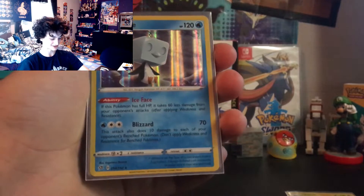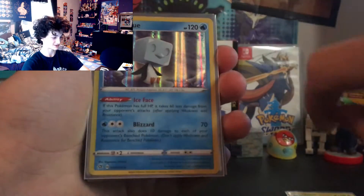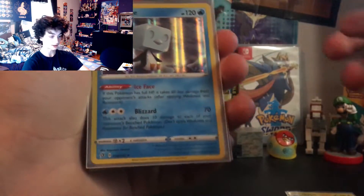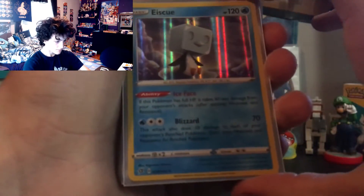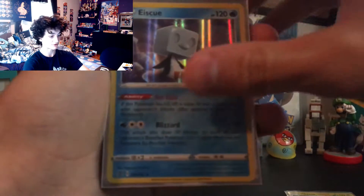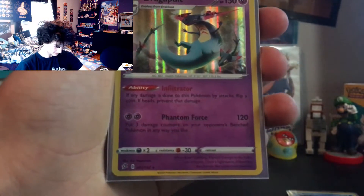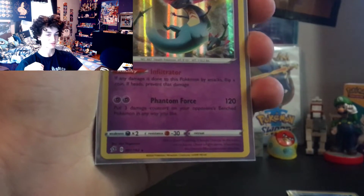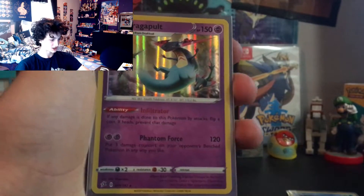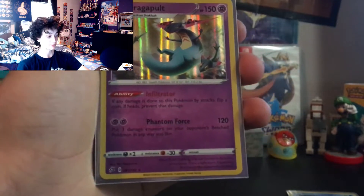Ice Face — another great holo! I got some awesome holos out of this booster box and Ice Face is definitely one of them. Lonely little Ice Face in the arctic ocean — design is great, great holo. Maybe there could be a bit more detail in the background, but other than that a phenomenal card. I may be a bit biased towards Dragapult but I'm a huge fan of dragon types. I love how all of Dragapult's cards show him shooting the little Dreepy from his head — perfectly action-posed, the tail swooped up. The background could have a bit more pop, but other than that a phenomenal holo.